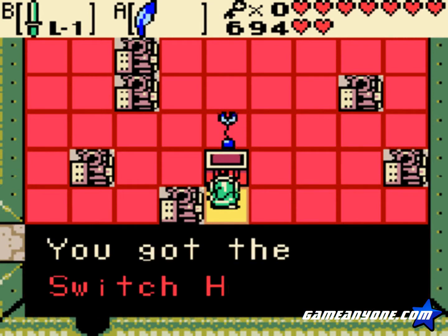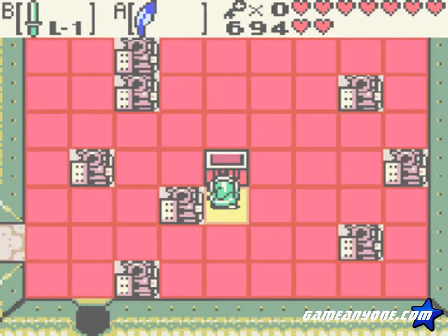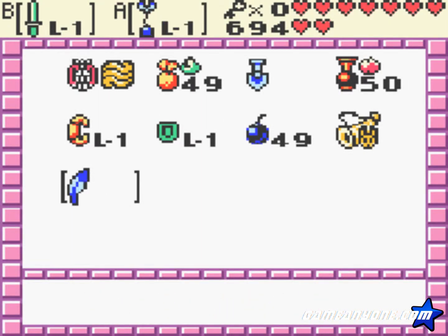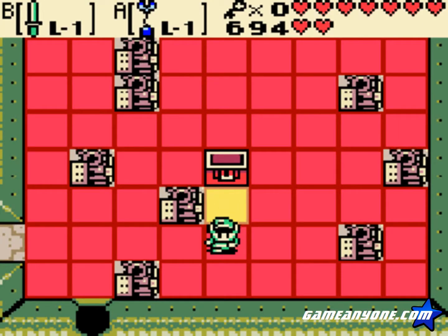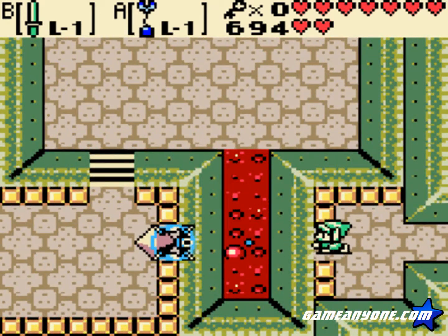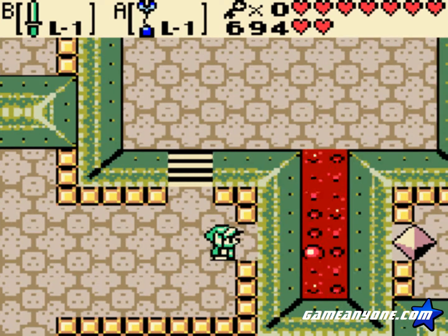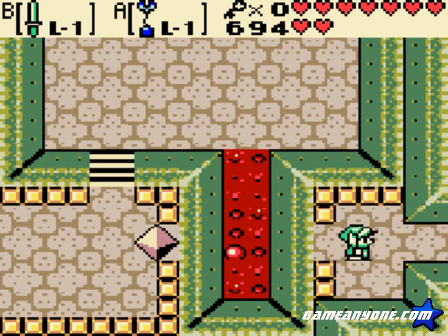I've been through this. I know what to do now. So now I got the Switch Hook. This is kind of an interesting item, actually. I would dare say it's as interesting as the magnetic gloves from Seaton, because you can use this on an object and you will switch places with it.